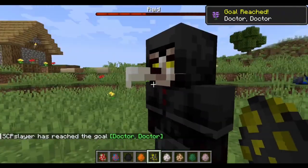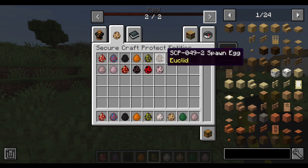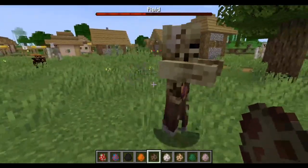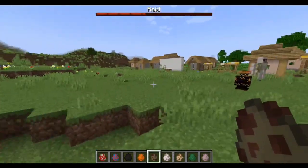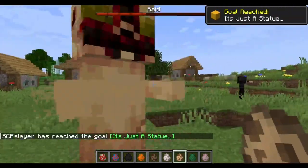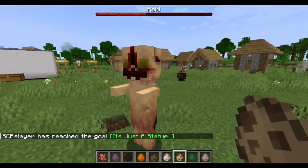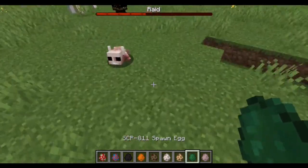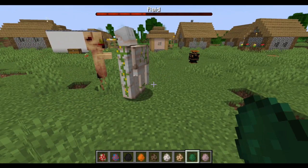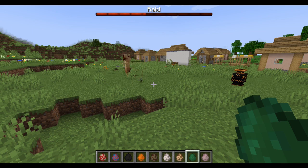Then we have 049. That is a very good model actually - at first I thought it was a little weird, but nah, that's a good model. We also have 049-2, which is of course the zombie, with very weird sound effects. I think I'm going to save 096 for the end of this batch. But we have 173 - it's just a statue. I see they decided to go with the classic peanut design that is no longer canon. I'm trying to make a new possible one for my 173.